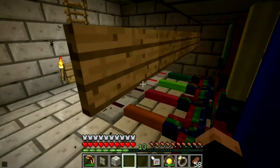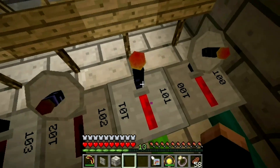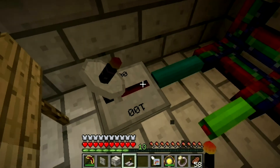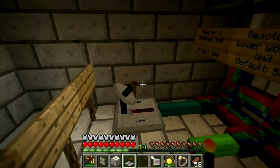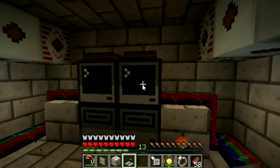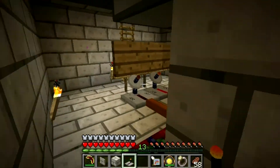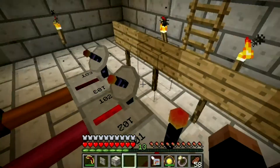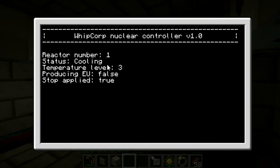If the computer wants to cool down the reactor and it loses the signal — you can see the signal turned low — it's telling me the signal from the reactor has stopped. If the signal is still present when it should be cooling, an alarm will go off and this display will show 'alarm'. If the stop is applied again, it will stop the reactor and the status will update to 'cooling'.